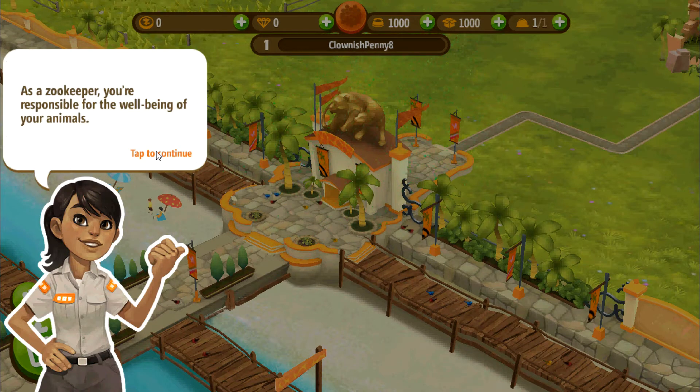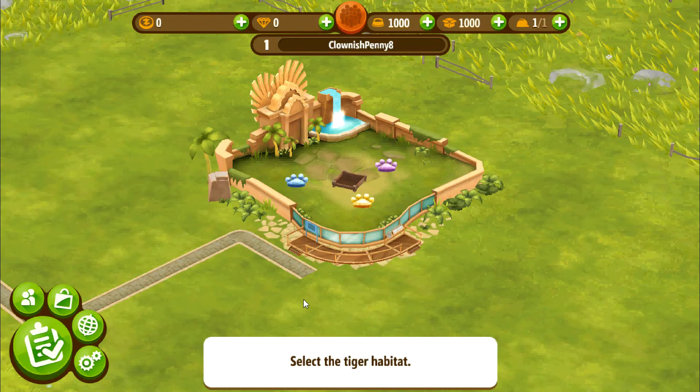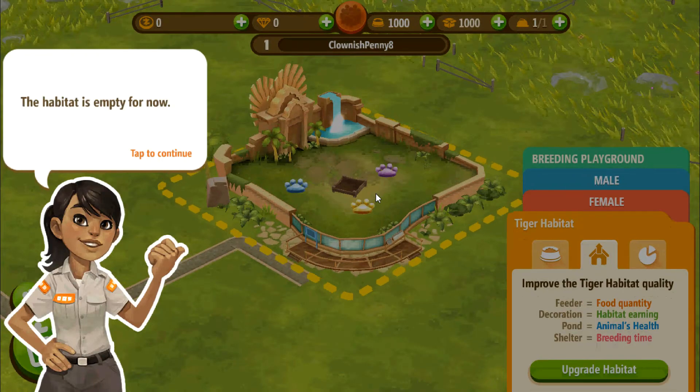As a zookeeper, you're responsible for the well-being of your animals. Let's start by looking at an animal habitat. The habitat is empty for now. To adopt new animals, you need to visit the Wildlife Adoption Center.